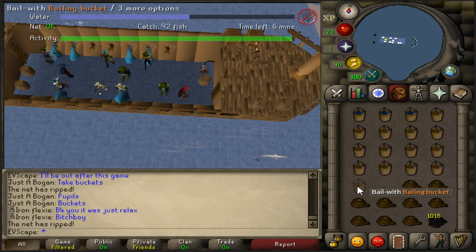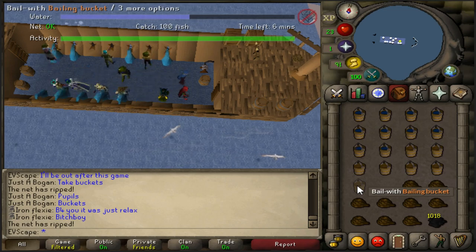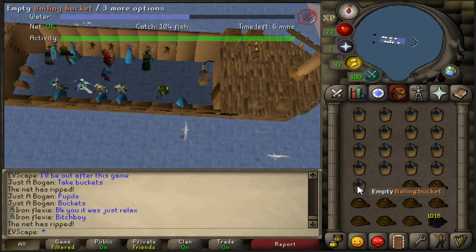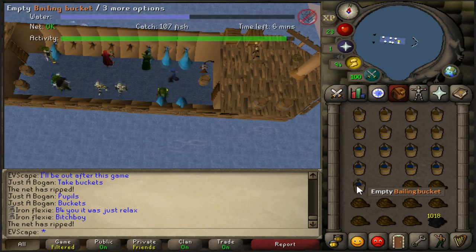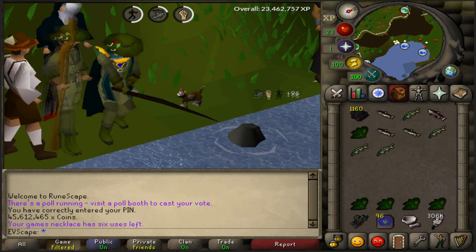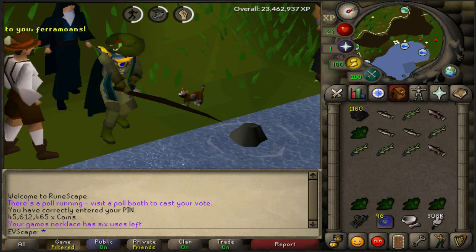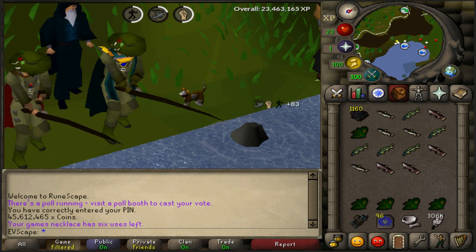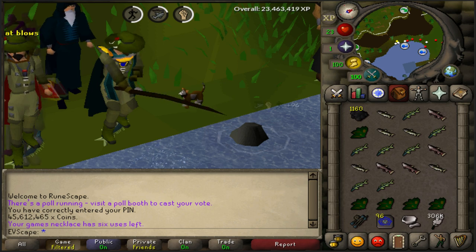One last quick tip: if you're in the fishing trawler world and there are too many people on the boat, you won't be able to get your activity meter up and you'll be removed. The best thing to do is organize with others on the boat to hop to another world. The ideal number of players is 10 — perfect for bailing the water while one person fixes the nets. So there you have it — short, sweet, really simple minigame. If you enjoyed the video, give it a thumbs up, don't forget about the 40-day video challenge with a new video every single day at 4 PM EST. Make sure you click that subscribe button — thank you guys very much for watching, we'll catch you in the next video.